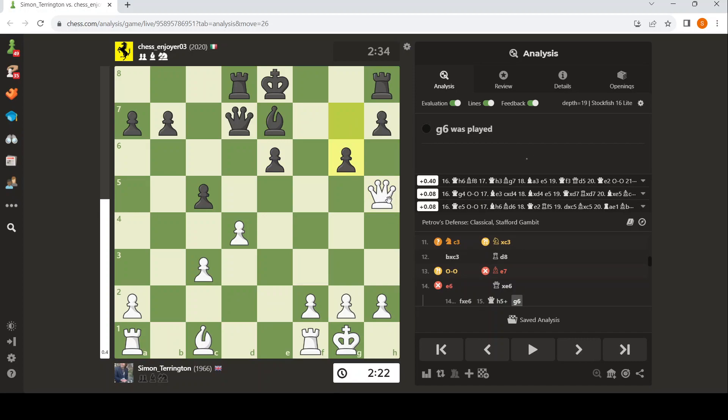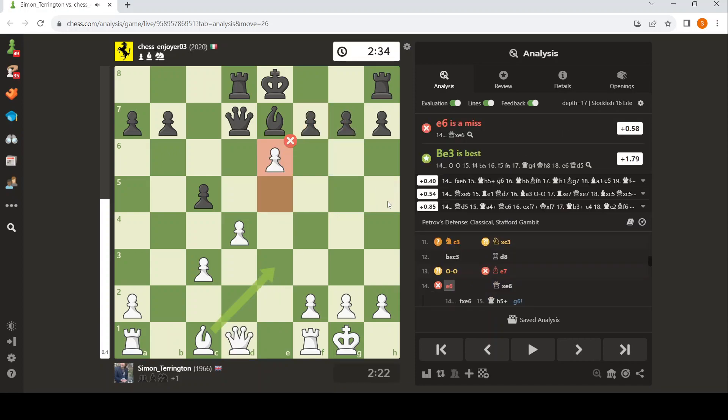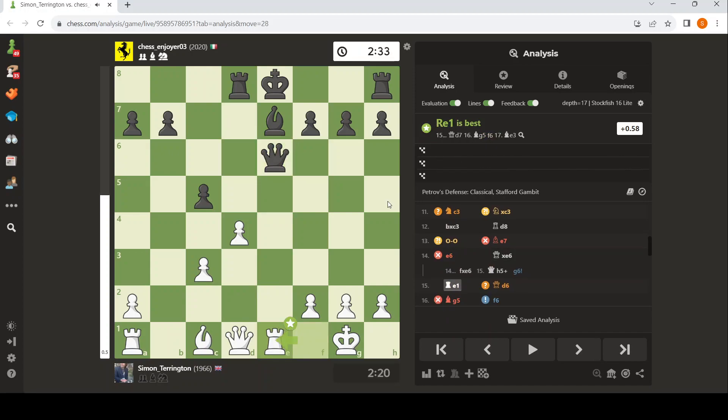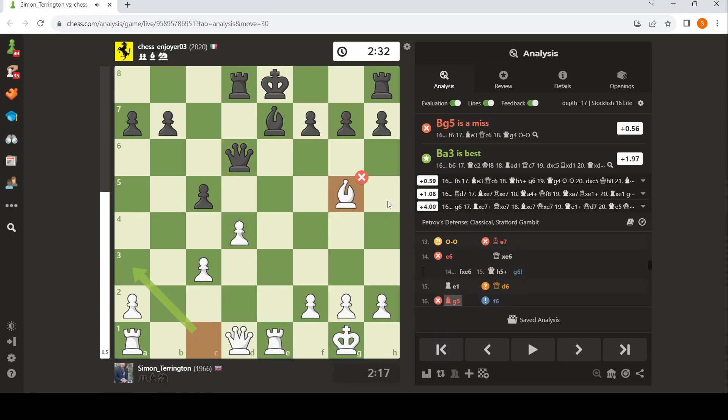Queen E5. Yeah, which looks all right, actually. But anyway, my opponent took the Queen. You stick the rook on the open file every day of the week there. And here I missed something. I played this Bishop move, which is kind of natural to attack the pinned piece.